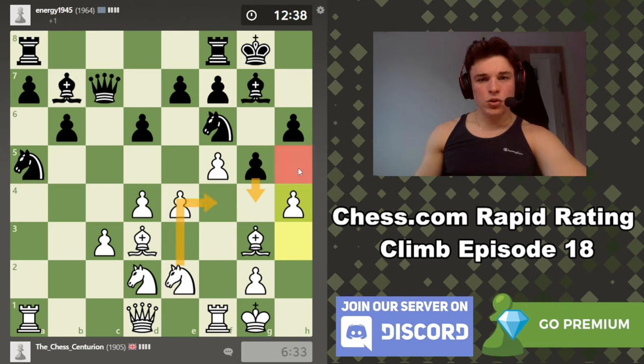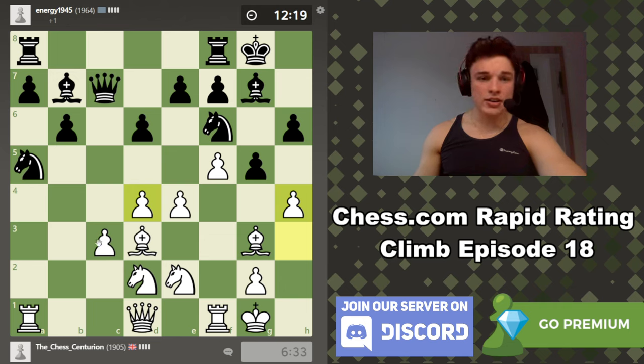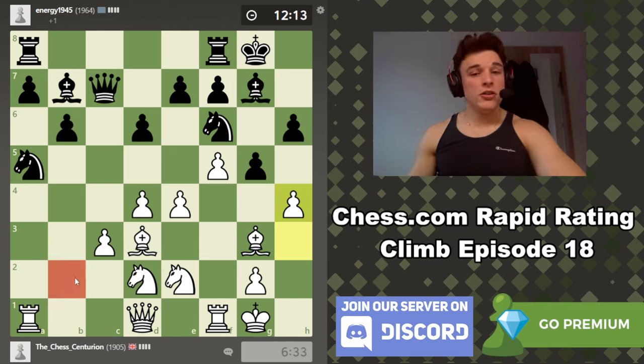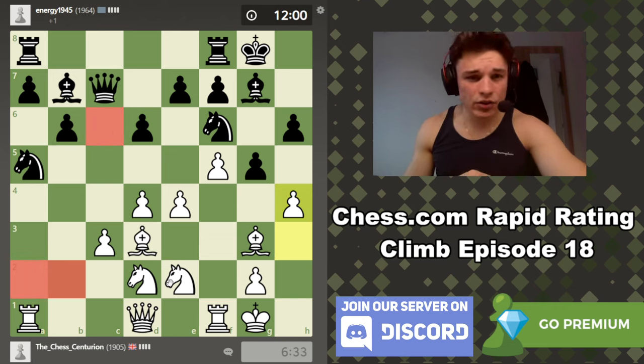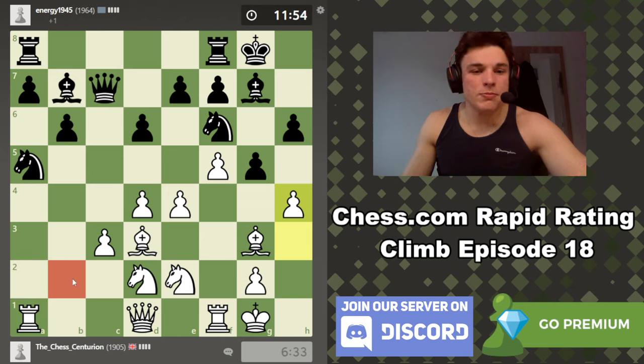Not yet because this knight is doing defensive duties on c3. And c3 holds d4 together. And d4 controls some very important squares. A pawn chain is only as strong as its base, and c3 is not very strong, so we need to use pieces to help defend. If we had a pawn on b2, this position would be completely winning. But it's a gambit — the reason we have a massive centre is because we gambited our b and a pawns for the c pawns.